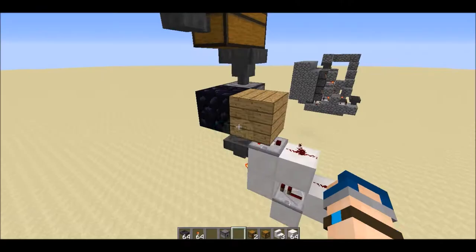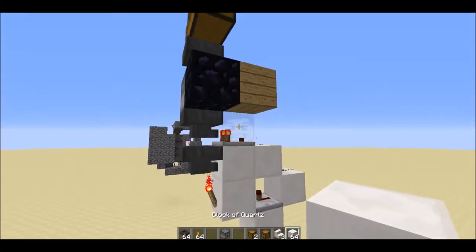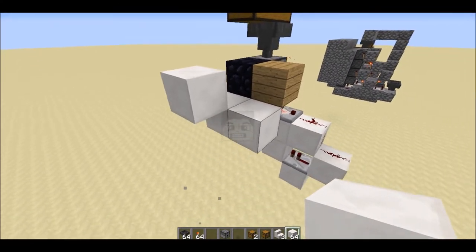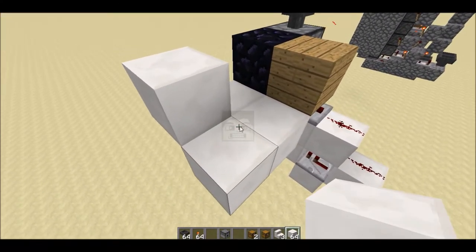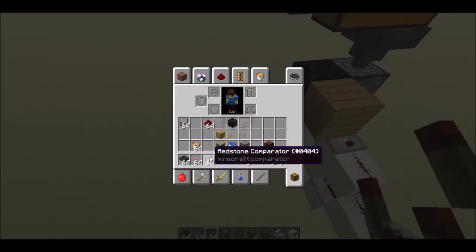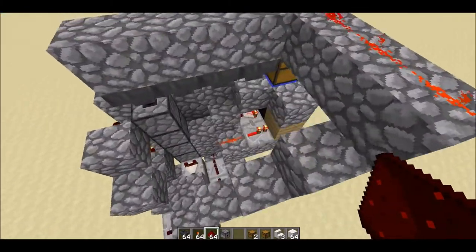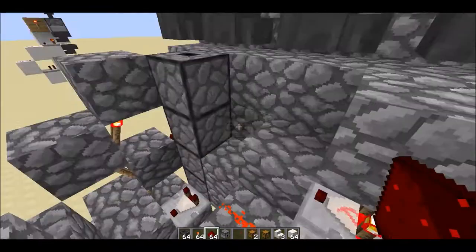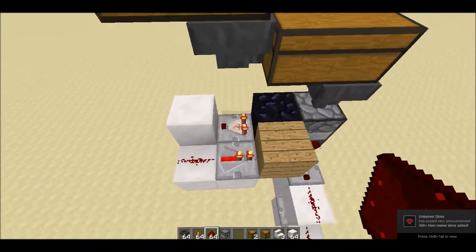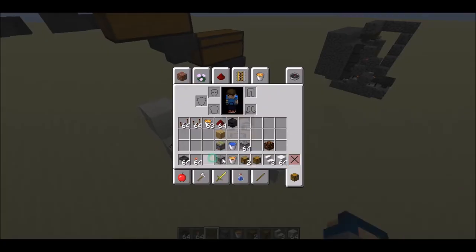Then you need to make one obsidian block right next to the dispenser and another block of plank right behind it, with a redstone torch behind there. Place one redstone comparator there and one redstone repeater there, with redstone dust as you can see. This is where it will react — when you have lava buckets it turns on, and when you take them out it turns off.